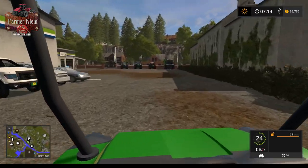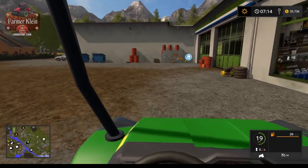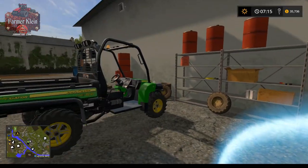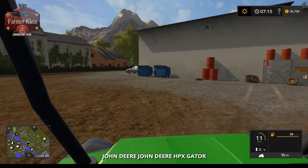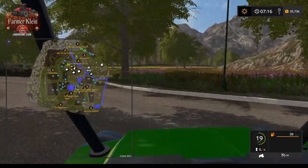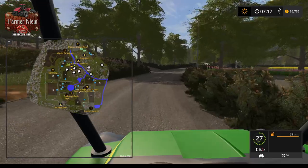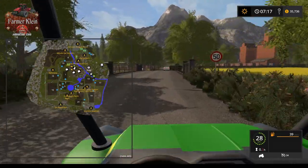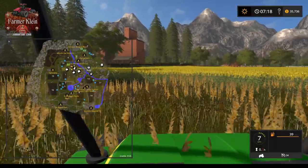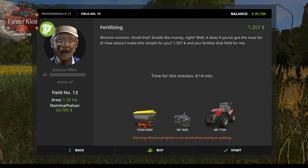Here's our vehicle shop — let's see if this is where we would do our customizing and selling back. Yes, our trigger is right there. Let's try to make our way down south. It looks like there might be a bridge over here. Field 13 appears to be a larger field. Field 16 appears to be the biggest. Field 13 is 1.35 hectares at $54,000.